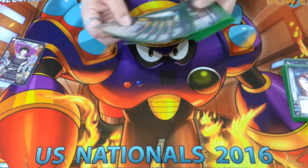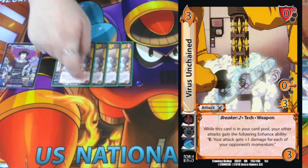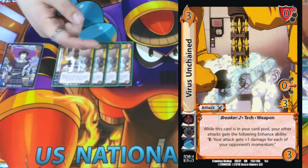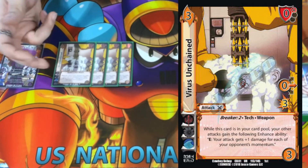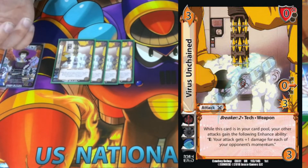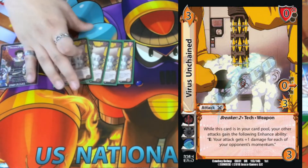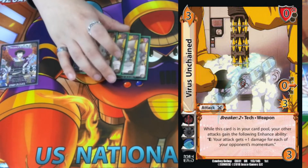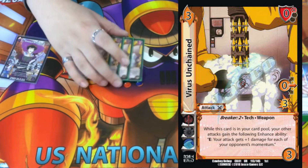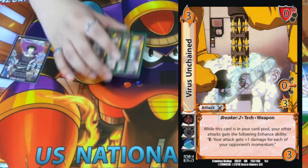Onto cards that don't directly support the plan but function really well with the deck. Four Virus and Chain — it came out with the original Twinkle Murdoch. It's a 3/3 zero-mid block for three damage, zero-high block, Breaker two, Tech, Weapon. While this card is in our card pool, all of our other attacks gain the following enhance ability: E — your attack gets plus one damage for each of your opponent's momentum. So everything we stuff into our opponent's momentum just pumps everything. Having plus seven damage on everything while still getting plus three, plus three is just a super overload. The Breaker two is nothing to laugh at either.